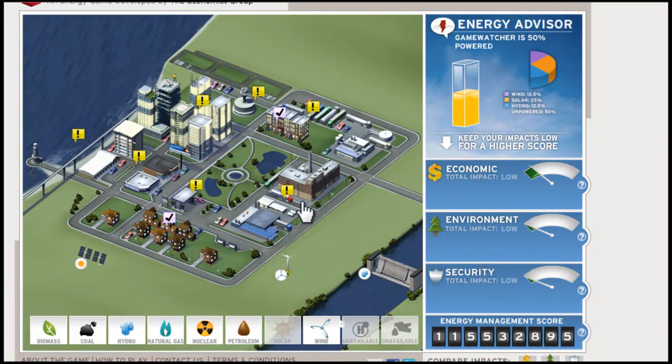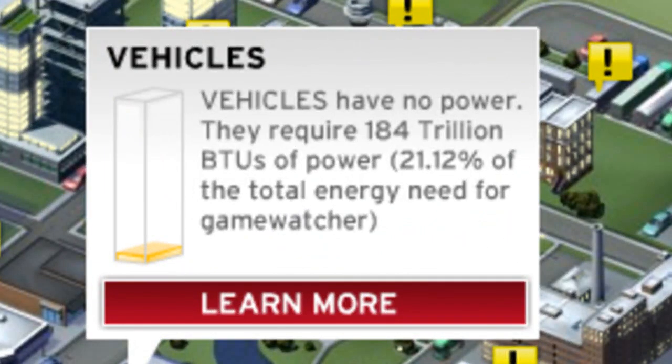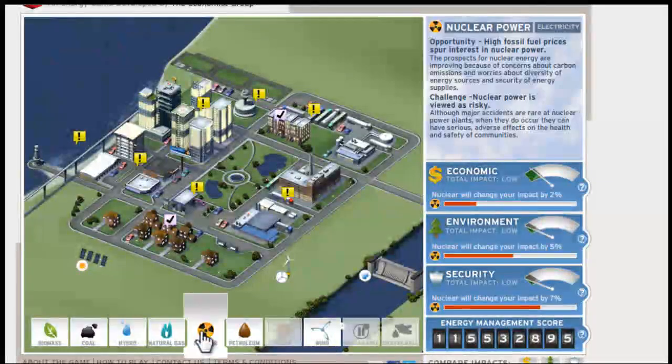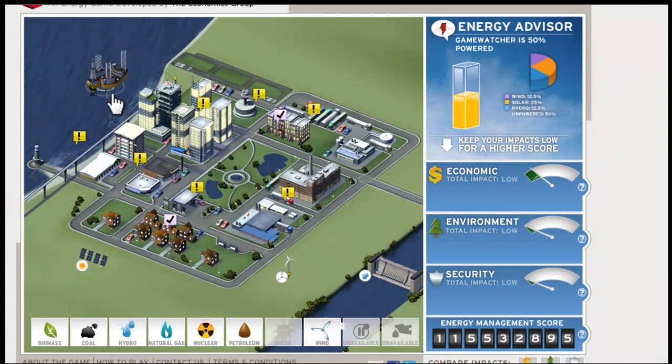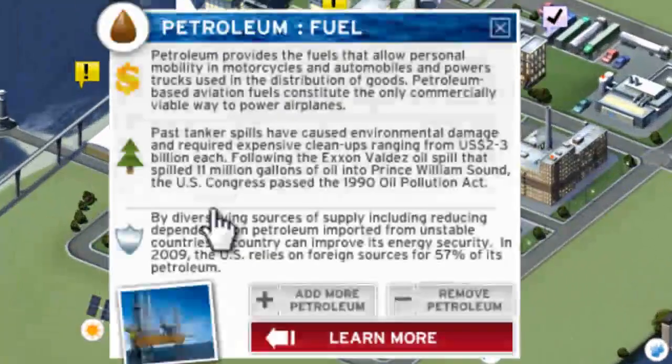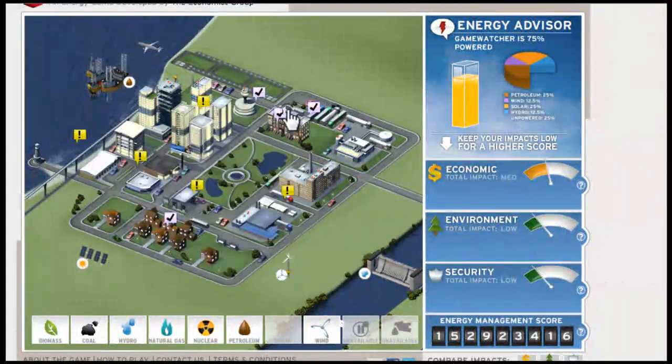Different places need different things. For instance, vehicles need gas, so we're going to go ahead and use some petroleum. We're going to drag that out there and add more petroleum, and that will give us more power for that. As you can see our economic is starting to go up a little bit, so we want to be careful about that or else things will start to get worse. But we still have good environment and good security.